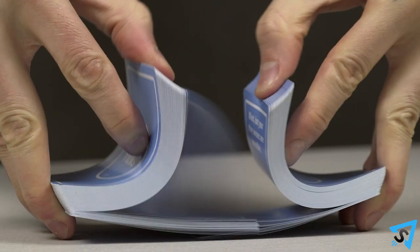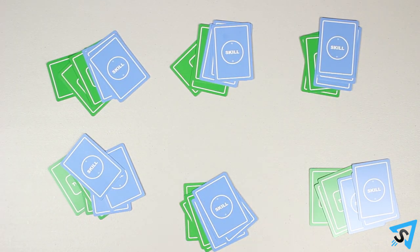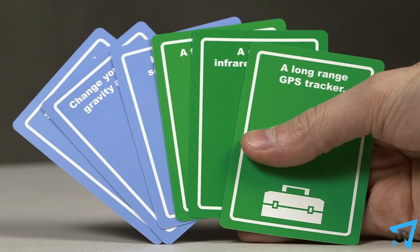Setup. Shuffle the decks and deal three tool cards and three skill cards to each player. Players may look at the cards in their own hand, but should keep them hidden from their opponents.